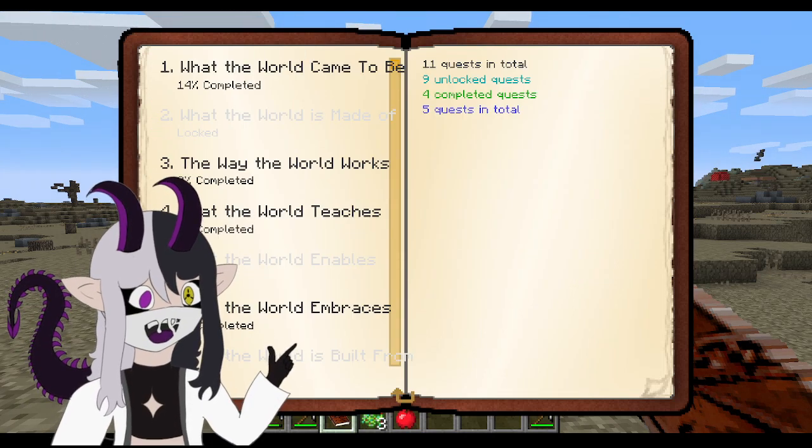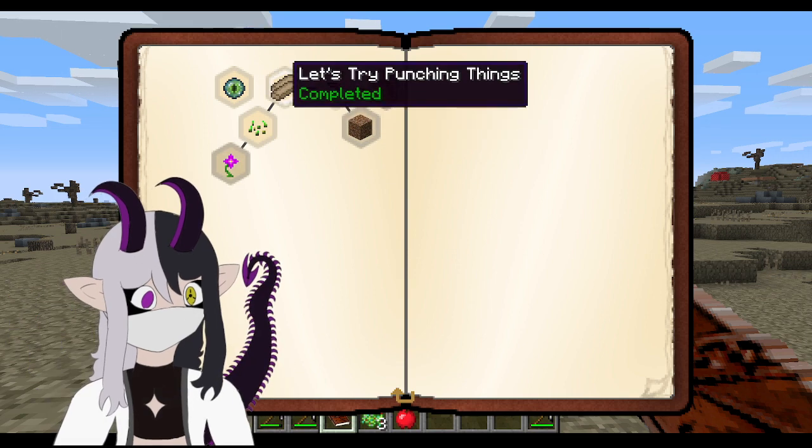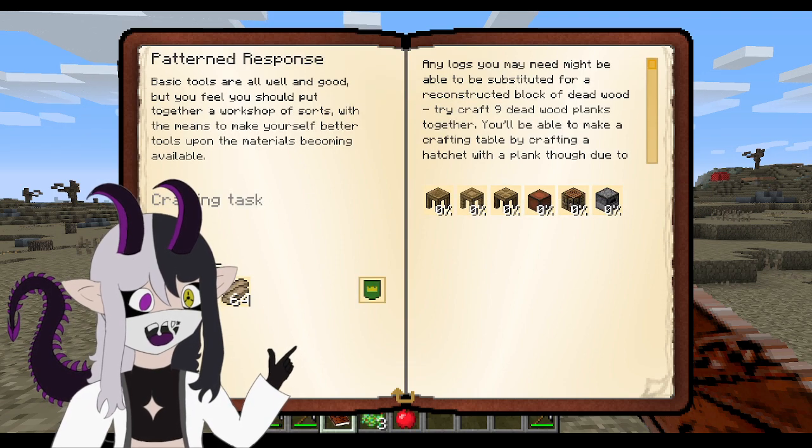Start show quests. What the world came to be. So we finished these three, we got this, we got these four. So let's start making the pattern things.